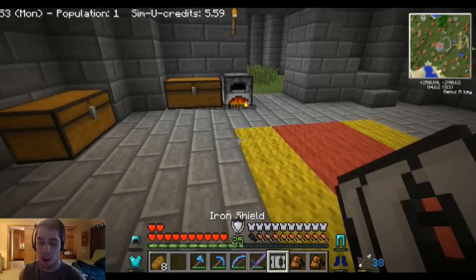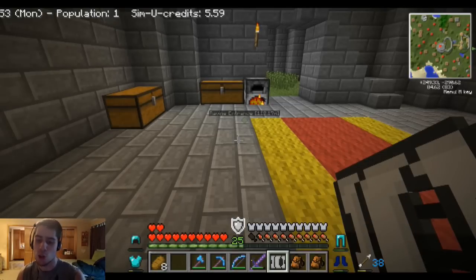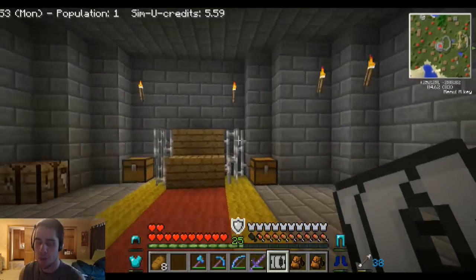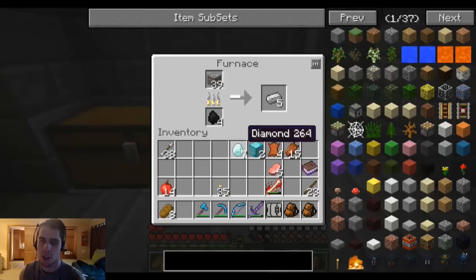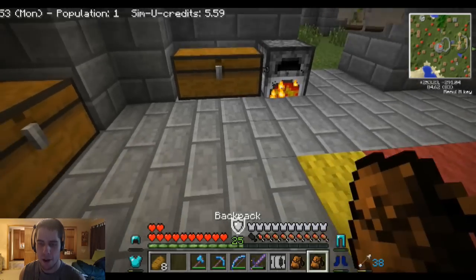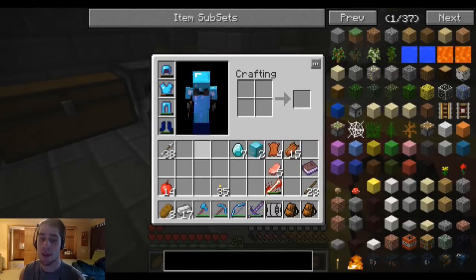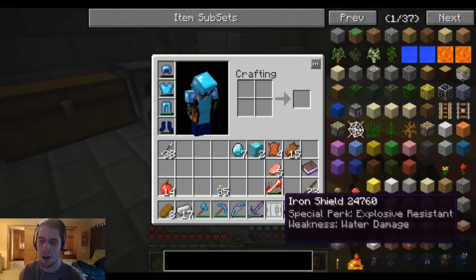Thanks so much for the comments in the last episode. I definitely didn't realize I threw my iron shield out as I was jumping off the tower and it was just in the water, so I picked it up. I'm back home — glad to be home. I want to craft a couple things. I'm getting some iron going right now. The shields actually all have their own special perks to them, so it's good to have them all.